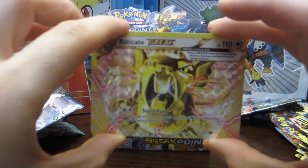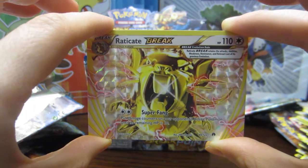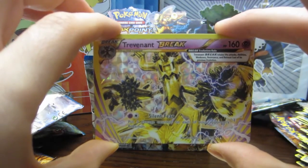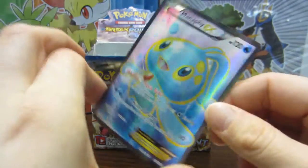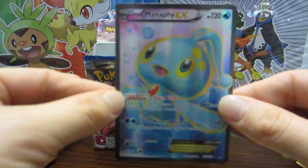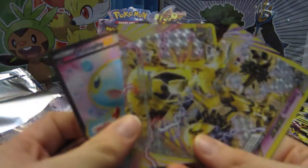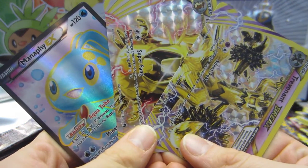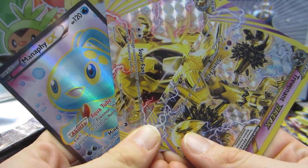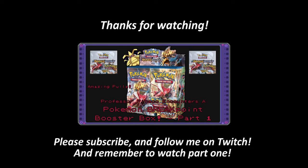Do check out the first half if you haven't already. So here's what we got: the Raticate Break — oh my god it's beautiful, I love the Break cards — the Trevenant Break, and the Manaphy EX with that gorgeous art and texture. I just love you so much, Manaphy! Thank you everyone for watching. If you liked this video don't forget to leave a like and a comment below — I'd love to hear from you. Thank you everyone for watching and I hope all of your Pokemon shine! Do check out the link in the description below.